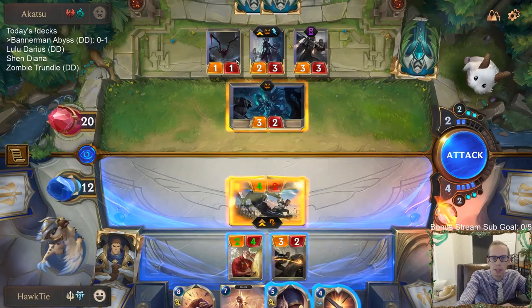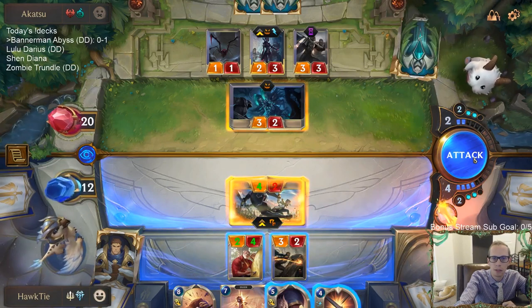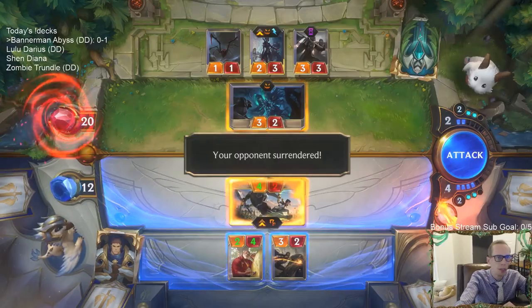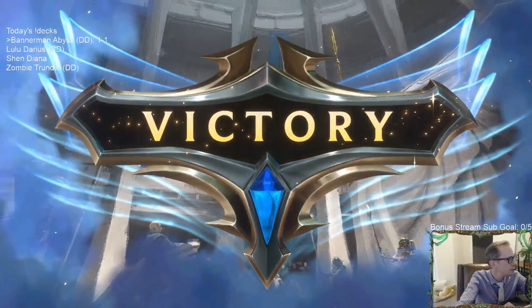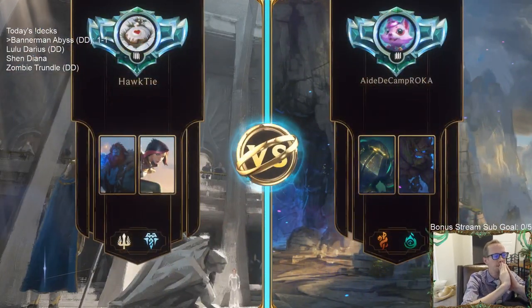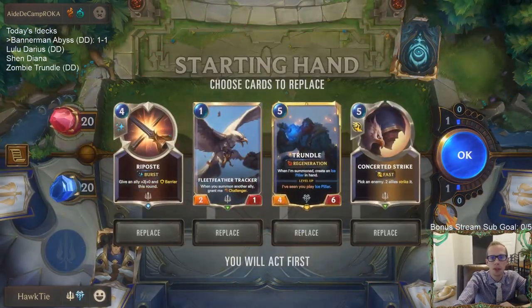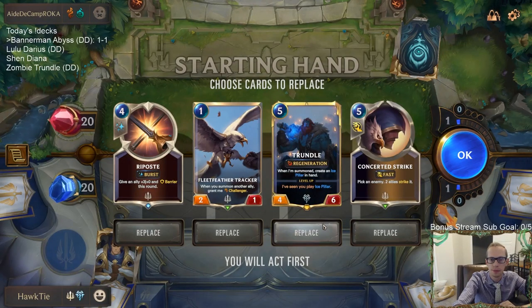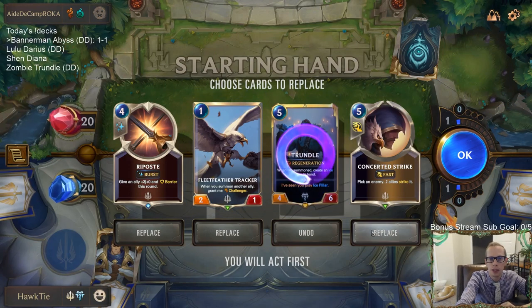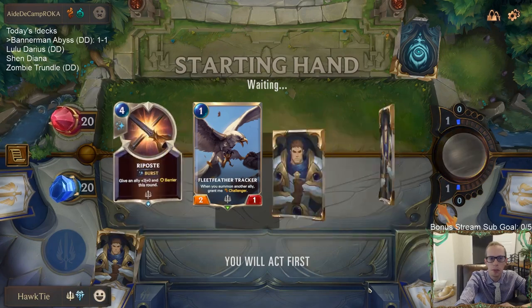I don't believe they realize how Vanguard Bannerman works. If I were them, I'd probably just take the Egghead Researcher and get a dragon if they have nothing else to do. I like all these cards but we need to curve out, so I guess we take out these. Keep Riposte? No, we'll look at them all — we do need to curve out.